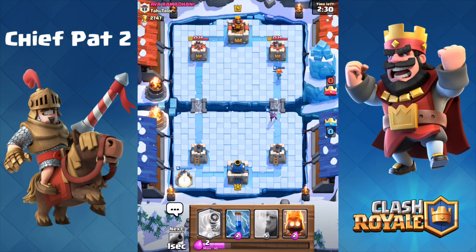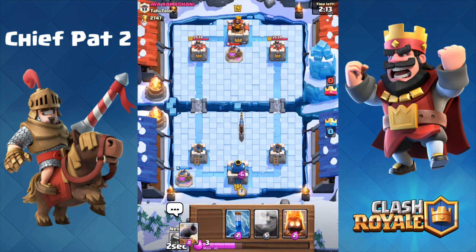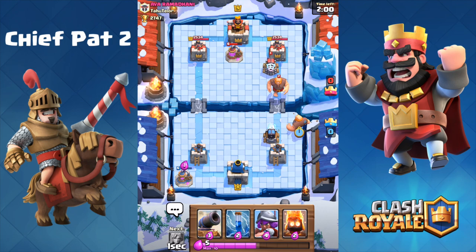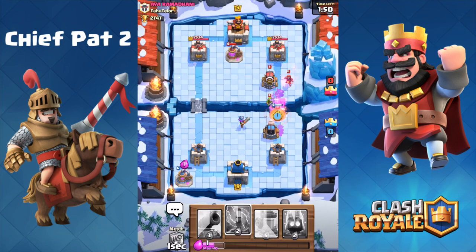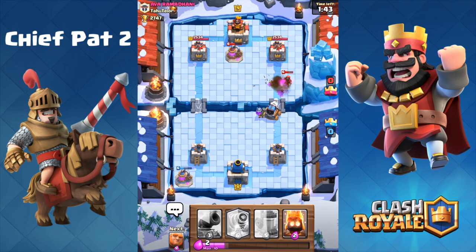Let's hop into two more battles. We're going to be facing Ava Ramadani — I hope I pronounced that correctly. I'm really wishing I could upgrade my Sparky to level 2; it would have been pretty epic to do inside of this video, but I'm going to save up my gold. It looks like this guy is going to be playing the Sparky deck too. I sort of like these matchups because it's fun to have a mirror matchup and just see who the better player is. His Sparky just played its shot, my Sparky is ahead on the cycle, and my zap goes down at the absolute perfect time — his Sparky is as good as dead.